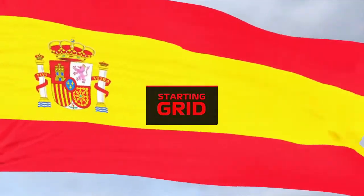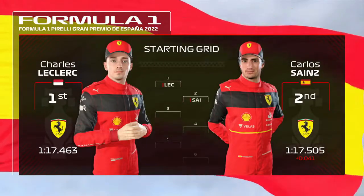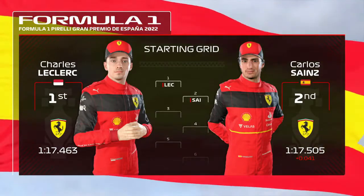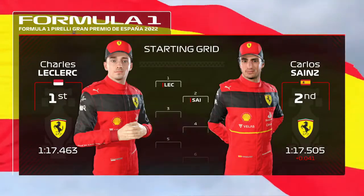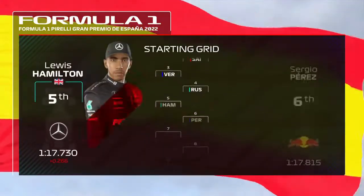Let's take a quick look at the grid line-up for today's race. Charles Leclerc lines up on pole position and the smooth operator Carlos Sainz completes the front row. Considering the rest of the grid, we have Verstappen, Russell, and Sir Lewis Hamilton.